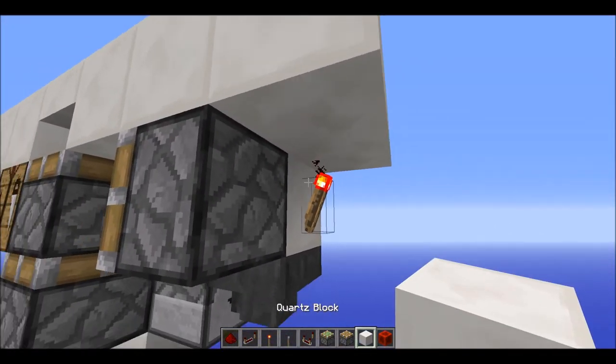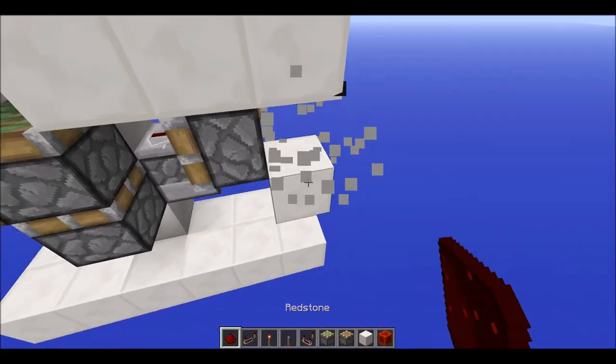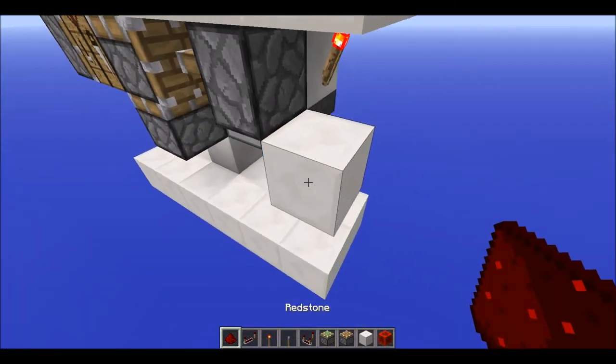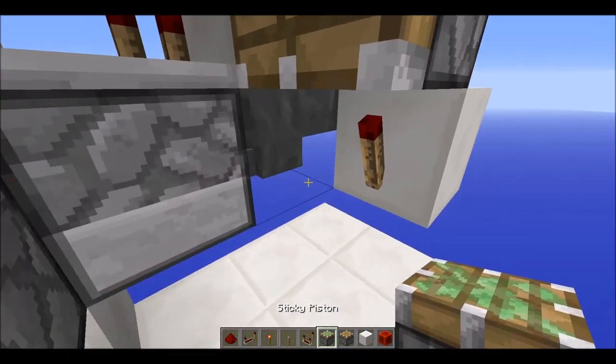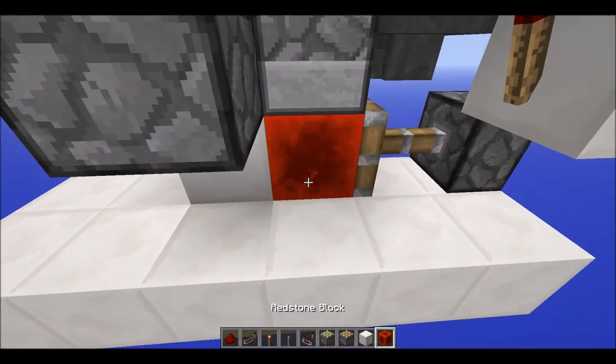Then have a torch on the side of that block, then a block diagonal to it with a torch on the side, and a piece of redstone dust on top of that block so it will power the torch right there.